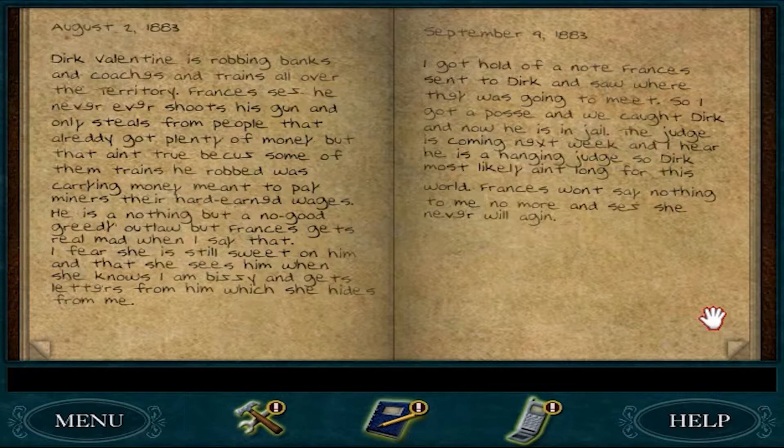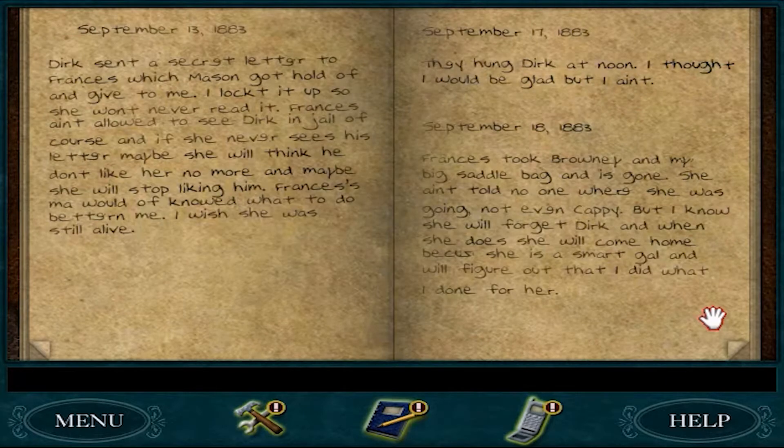September 9th, 1883. Got hold of a note Francis sent to Dirk and saw where they was going to meet. So I got a posse and we caught Dirk and now he's in jail. The judge is coming next week and I hear he is a hanging judge so Dirk most likely ain't long for this world. Francis won't say nothing to me no more and says she never will again. September 13th, 1883. Dirk sends a secret letter to Francis which Mason got hold of and gave to me. I locked it up so she won't ever read it. Francis ain't allowed to see Dirk in jail, of course.